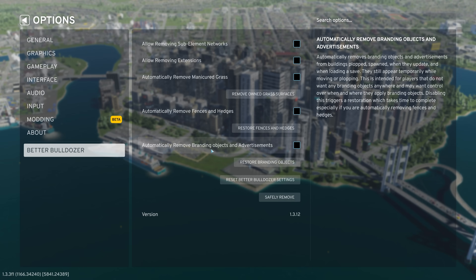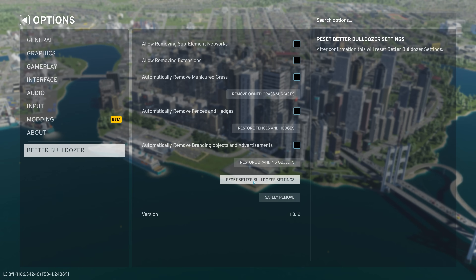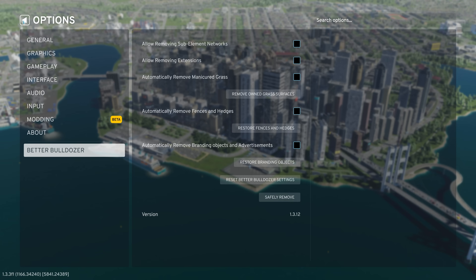Automatically remove branding objects — if you don't like the game picking what brand is on a building and you always want to go in and place those yourself, then this is the option for you, because that will allow you to have really in-depth capability when it comes to detailing. You can click here to restore the branding objects as well. Down here you can reset the settings to the default for the mod, and you can click this when you want to safely remove the mod — it will restore anything that was removed previously.